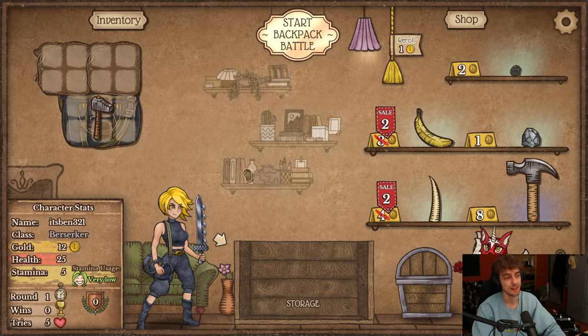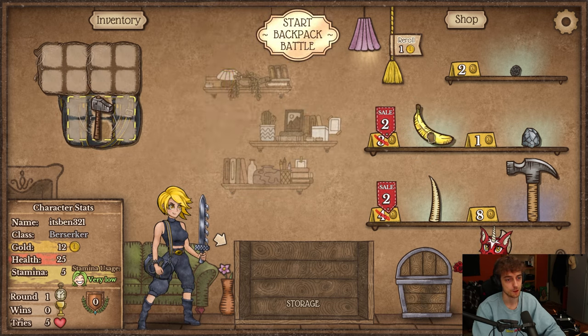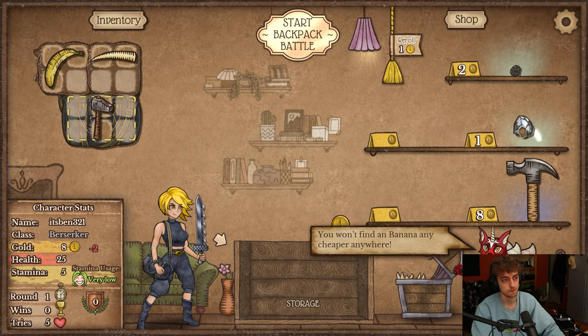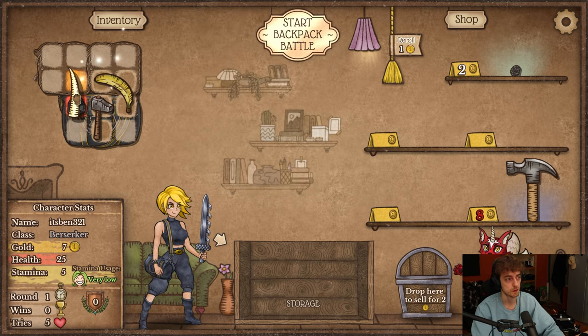So what can we play? I have a list of like 10 different builds that I want to try on Berserker. Right now I'm just gonna buy some random stuff that I see. Spikes have some synergy, but not a whole lot. Also, we should fit as much as possible in the full bag that I want to speed up.